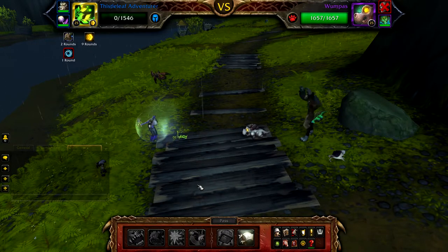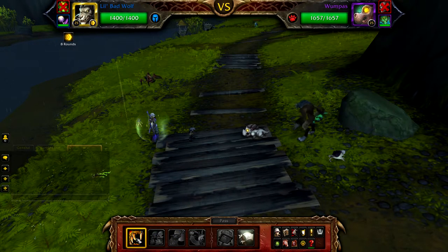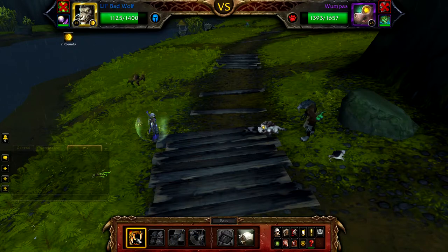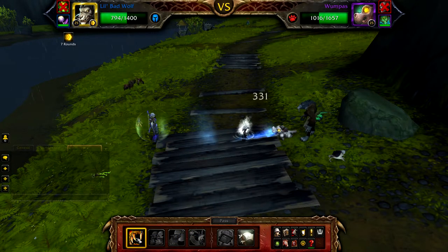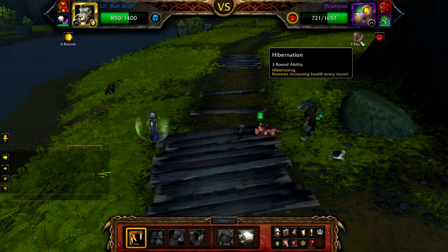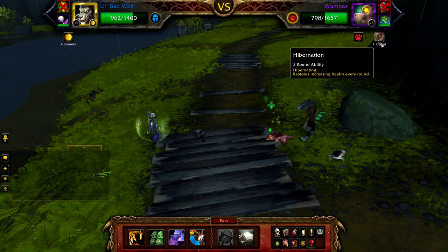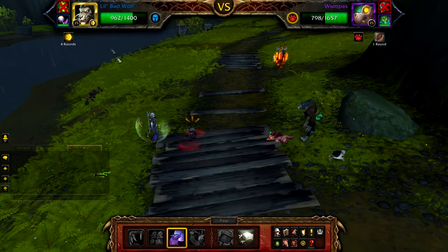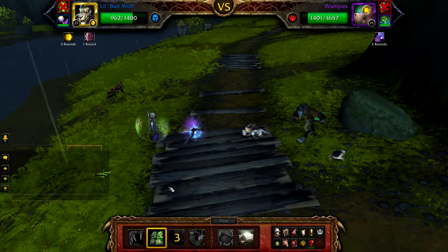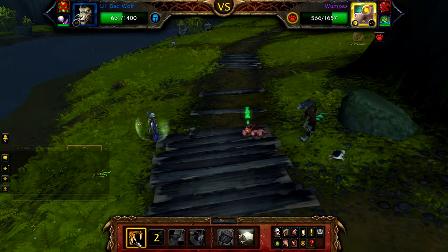Once your Fissile Leaf Adventurer or first Dandelion Frolicer is defeated, bring in your Little Bad Wolf. Due to Dazzling Dance, your Little Bad Wolf should be faster than Whumpus. Use Claw until Whumpus uses Hibernation. When Whumpus starts to Hibernate, cast one Claw. When Hibernation has one round remaining, cast Howl followed by Dodge, and then use Claw until Whumpus is defeated. This part can be a bit RNG and sometimes you won't be able to finish Whumpus off, but usually you can.